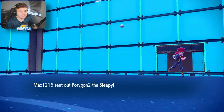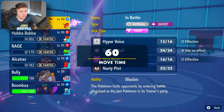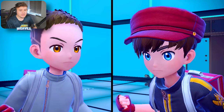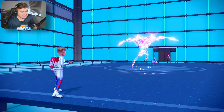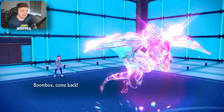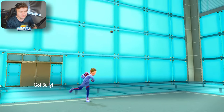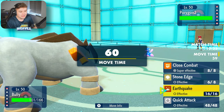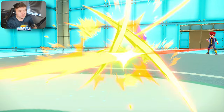Porygon2 comes in — nicknamed 'Sleepy', I like that. They get a Download boost in Attack, which is great for them. We definitely switch out here. I'm going to go with Terrakion — Close Combat will hurt everything on the team except Braviary, and Braviary cannot switch in because if it does and we go for Stone Edge instead, that Braviary is gone. Terrakion comes in — Stealth Rocks dig in. They go for a Recover expecting us to attack. Great, we get a free setup. Now we go for Close Combat — CC comes through, should take out Porygon2.